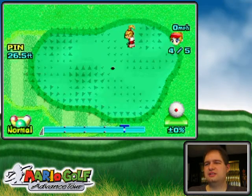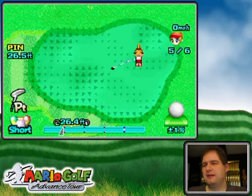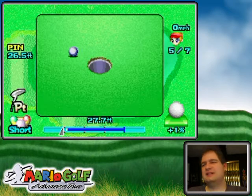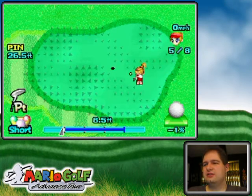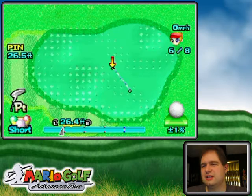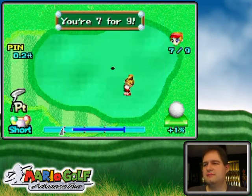I generally avoid going to the middle putt unless I absolutely have to, because it's so much more imprecise and sometimes I pop it into the hole reacting badly. They automatically point you to the center of the cup, so if I have to move it, it'll be because of the break. There's a little bit of left-to-right break here, so I'll nudge it a little to the left and make the putt. Seven on nine.